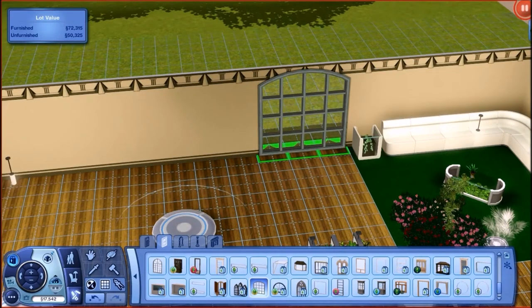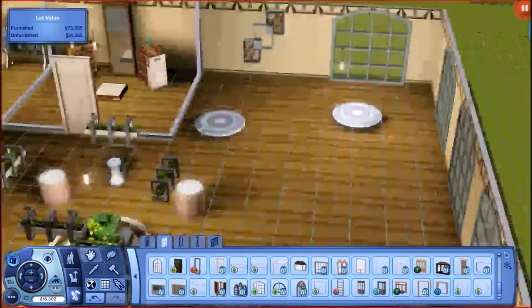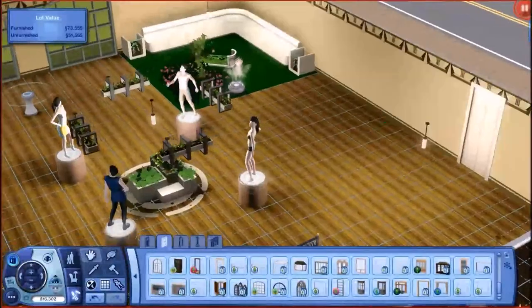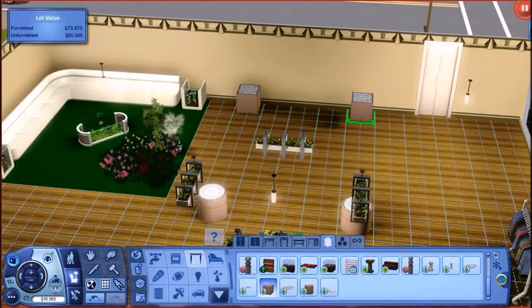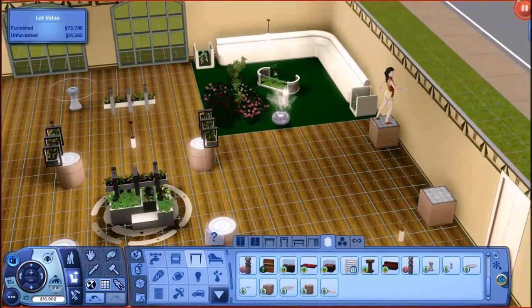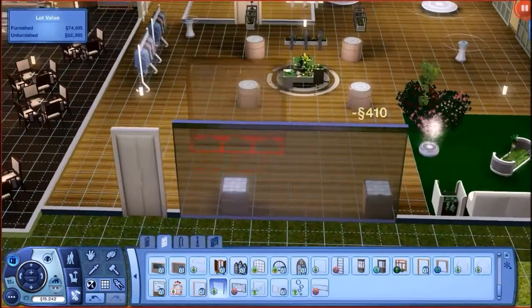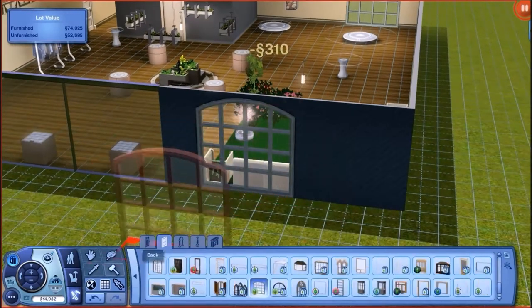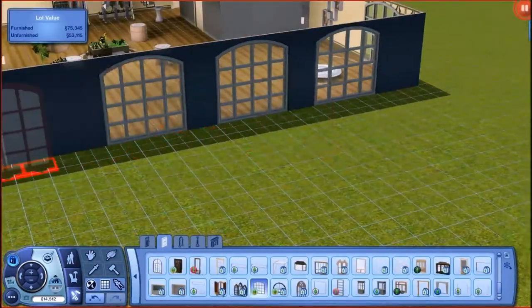Now for windows — I'm not sure where these are from; they might be store content, Supernatural, or Midnight Hollow. I add more mannequin pedestals facing a wall because I haven't placed windows yet. I considered the big Into the Future windows but they covered the whole wall and looked weird, so I went with the smaller windows from before.